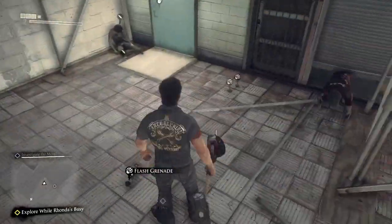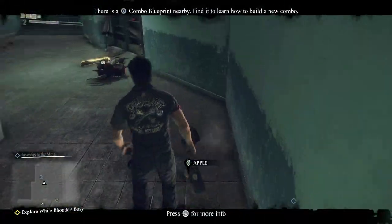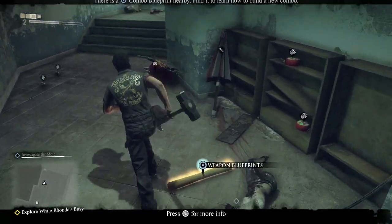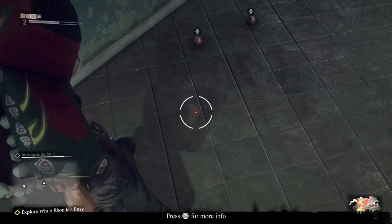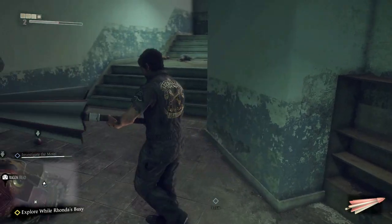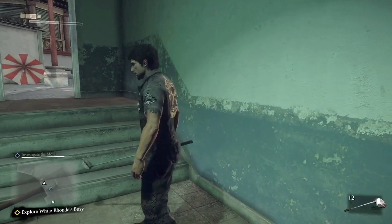Head over to this construction area and find this door - bust it open. You will find the dragon head here - it's like one of those things from Chinese New Year. Get that, as well as the parasol or umbrella. It comes in two flavors just like the TV: you have the black one and the colorful one, but both count towards the same item. You have the golf club here.